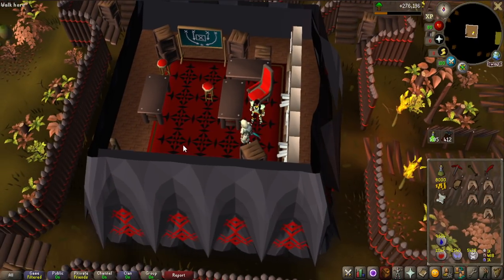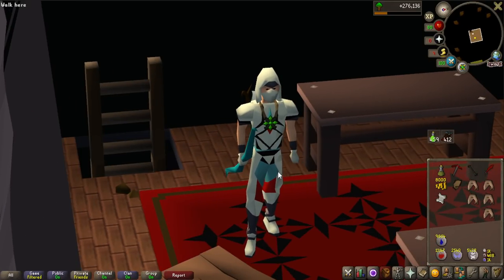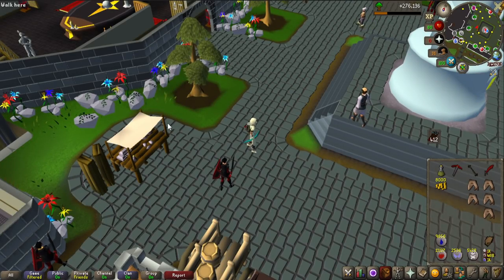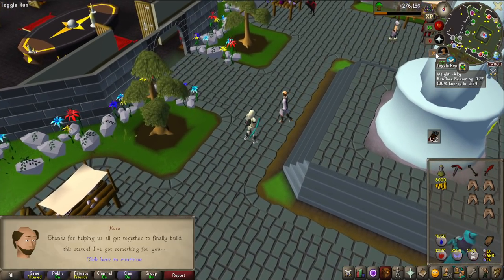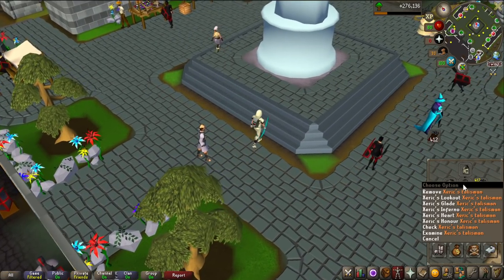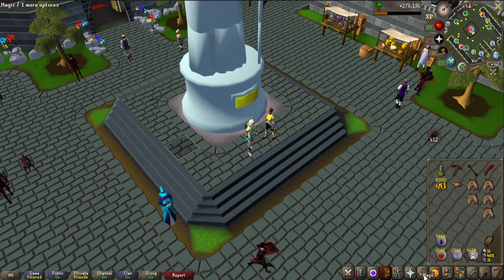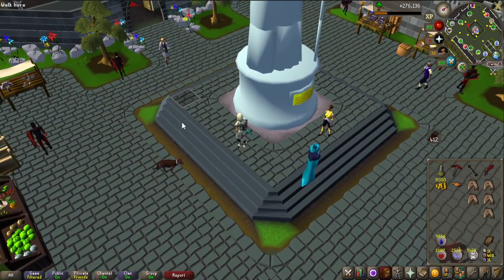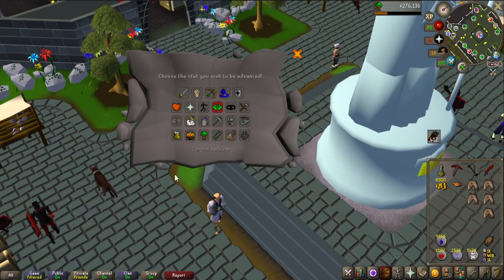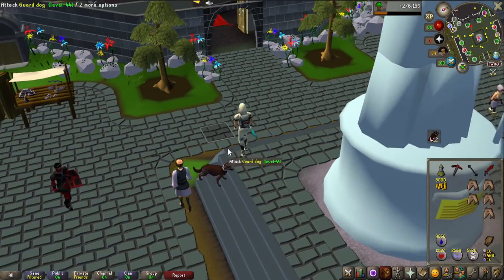Now I can do the Architectural Alliance, which gives 10,000 experience, and then we go to the big quest - the Kingdom Divided. Besides the 10,000 experience lamp, it also gives a very convenient teleport - it unlocks the heart teleport on the Xerix Talisman. So now if I teleport to the hearts I'll land right here in Zeah, so I don't have to use the Zeah castle teleport anymore - very useful on the Ancient Spellbook or the Archaos one. Let's put the lamp on Herblore for 10,000 free experience.